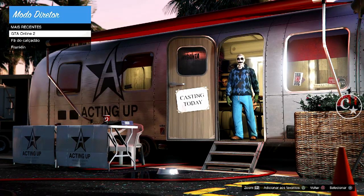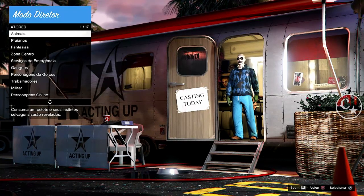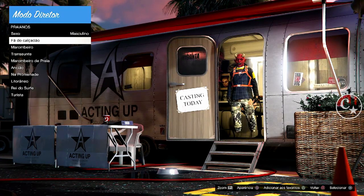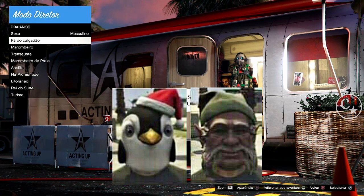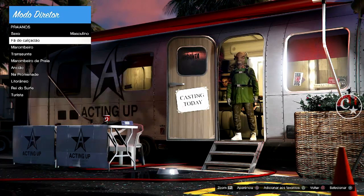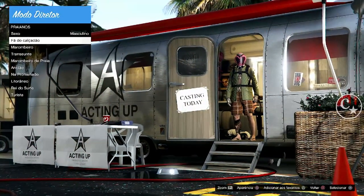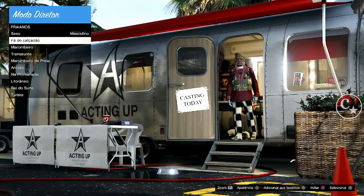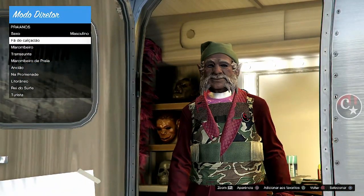É o personagem feminino — coloquem em cima, só o cursor em cima deste traje. Agora a gente vai cancelar isso aqui. Atores praianos, fã do calçadão, quadrado. E agora a gente vai procurar um traje que não tenha utensílio nenhum de natal. Com essas duas máscaras eu sugiro somente essas duas máscaras, que elas vão grudar mesmo e não desbuga. Então é o Pinguim e o Elfo, sem óculos.